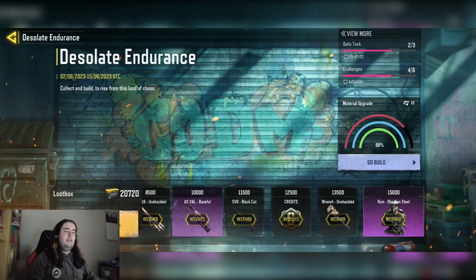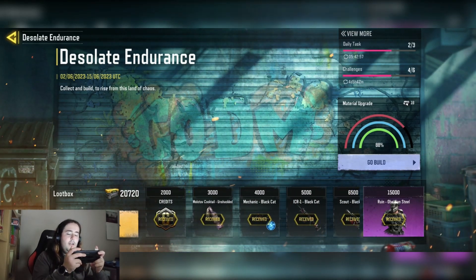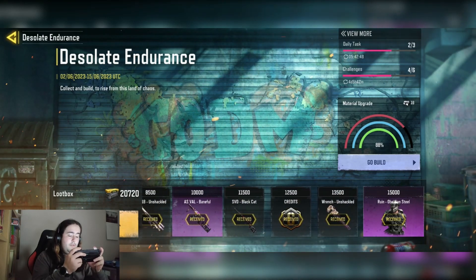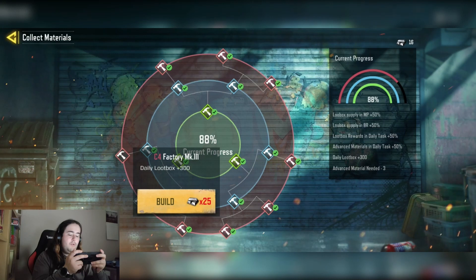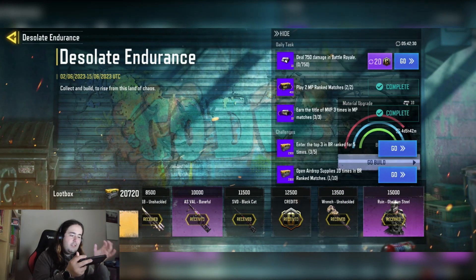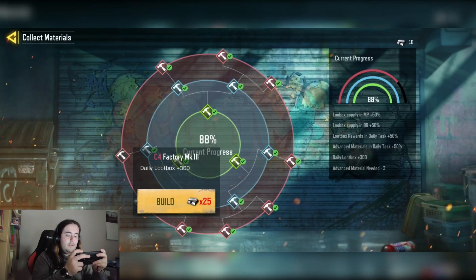We're in the events tab and here's the event. You basically collect loot boxes by playing the game, and the more loot boxes you get, the better rewards you unlock. You need to reach the maximum reward — the Ruin Obsidian Steel — which requires 15,000 points. You can improve how fast you earn by completing daily tasks to get a special metal material.